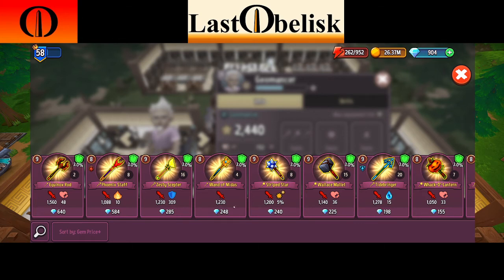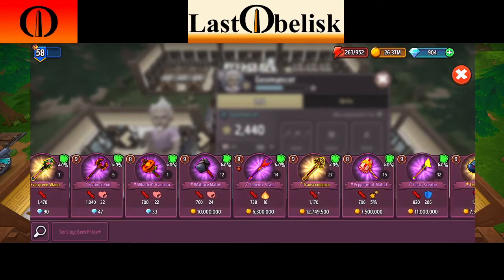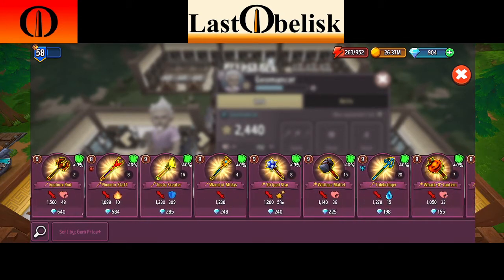Keep in mind what you're spending — sometimes it's not worth it. For example, the Equinox Rod is 640 gems at 1,560 attack, while the Wand of Midas is 248 gems at 1,230 attack. The higher the attack number, the stronger you'll ultimately be — this is the most important part. You can also find items for gold, like one for 12.7 million gold at 1,170 attack, but that's significantly lower. Since all the skills are percentage-based, your base attack is amplified, so you want it as high as possible.